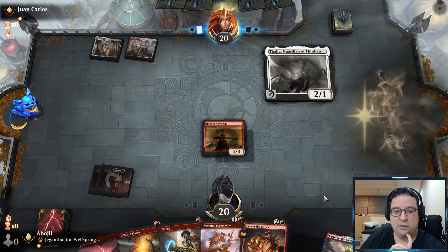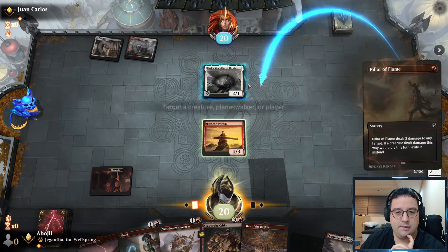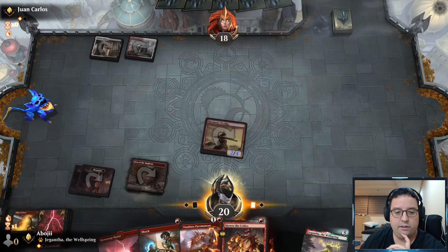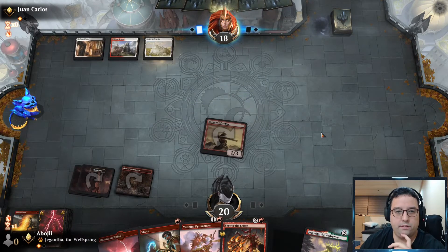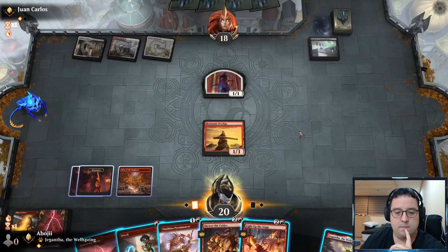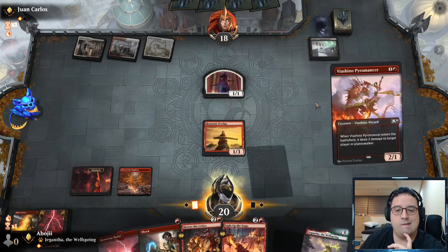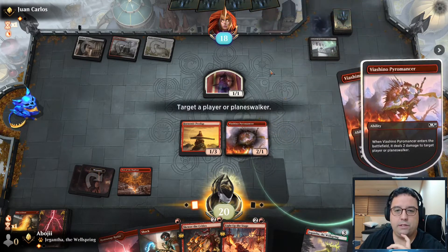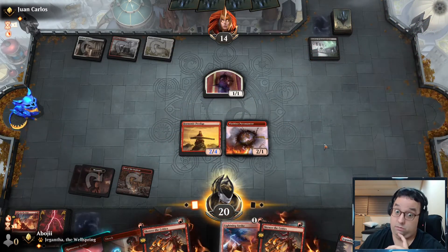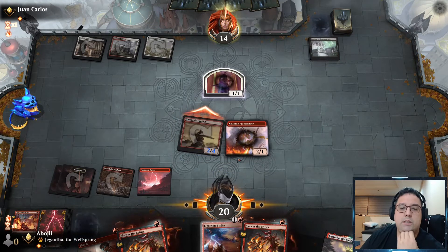Gotta focus. Rampaging Ferocidon might not be terrible in this matchup since they're going to be putting out a ton of creatures. Abrade also might not be too terrible. I don't feel too hot about the Bowman Couriers — they're basically not going to get in and I'm going to sacrifice them immediately. I'm also wondering if I should take out the Lava Runner because it might not get big enough. Keeping Soul-Scar Mage and the Prodigy definitely for prowess triggers, and then the Pyromancer could maybe get a little bit of reach at the end.